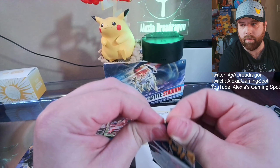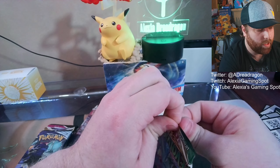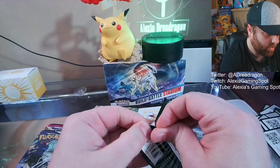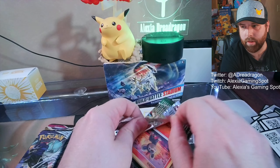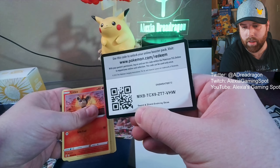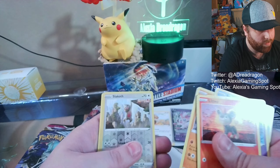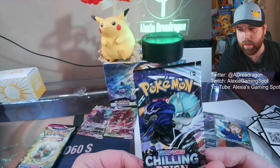All right, Evolving Skies. I've opened up my fair share of these ones. I'm still looking for that alt art Umbreon - that would still be nice to help finish out our collection. And that pack just ripped every which way. All right, code card. And we'll just do it the normal way. And Lilligant - no. Maybe the Umbreon tin does not like me.